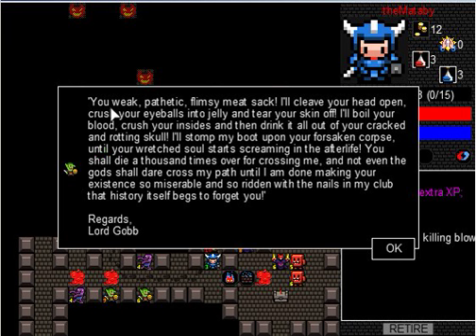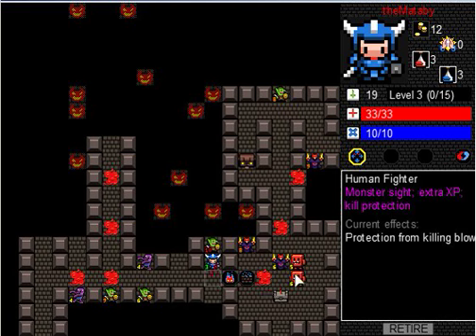The boss letter reads: 'You weak, pathetic, flimsy meat sack — I'll cleave your head open, crush your eyeballs into jelly, and tear your skin off. I'll boil your blood, crush your insides, and drink it all out of your cracked and rotting skull. I'll stomp my boot upon your forsaken corpse until your wretched soul starts screaming in the afterlife. You shall die a thousand times over. Regards, Lord Gob.' How pleasant.